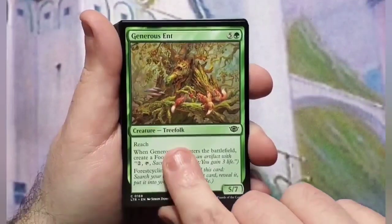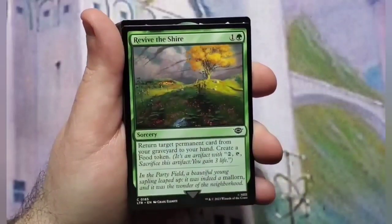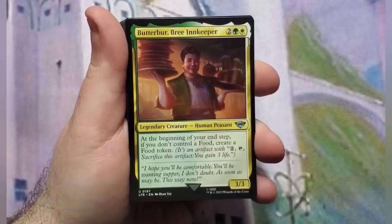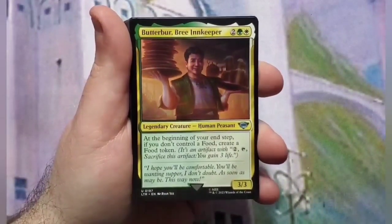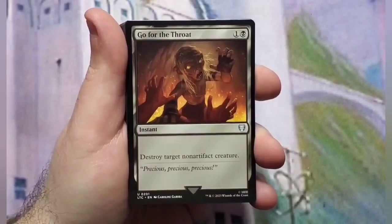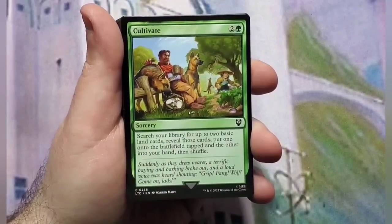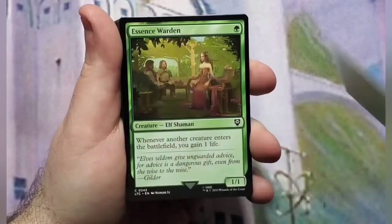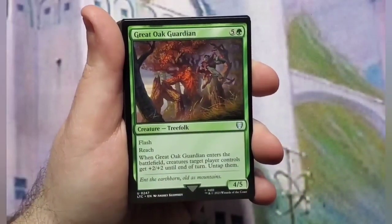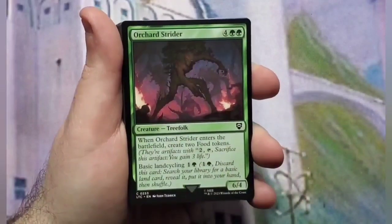Generous Ent, Path to Exile, Swords to Plowshares — good removal — Revive the Shire, Butterbree Innkeeper, Crypt Incursion. Go for the Throat is a reprint, Knight's Whisper is a reprint. These are reprints but they have new art for the Lord of the Rings lore. Cultivate, Essence Warden, Farseek, Great Oak Guardian, Harmonize — that's a reprint — Orchard Strider.